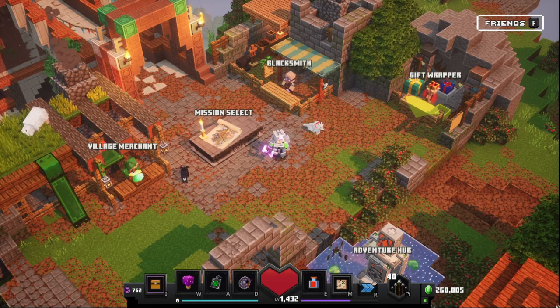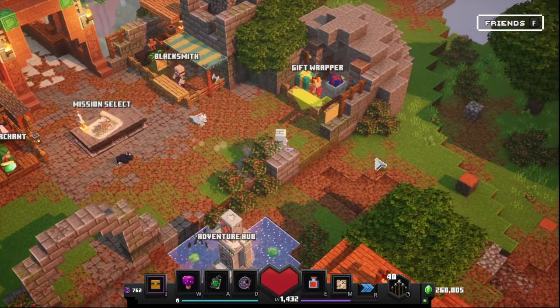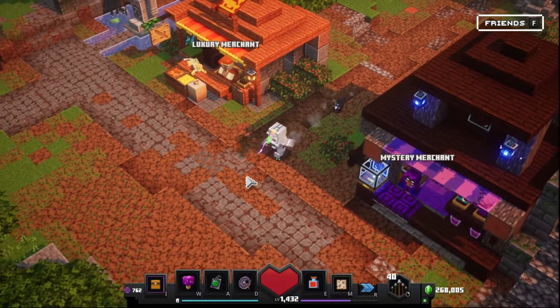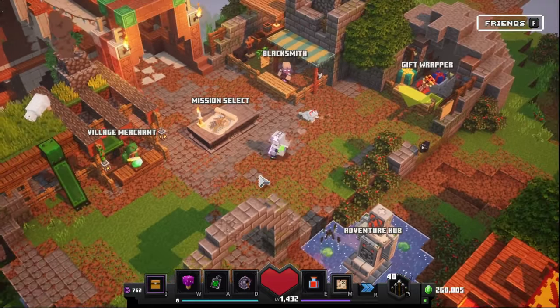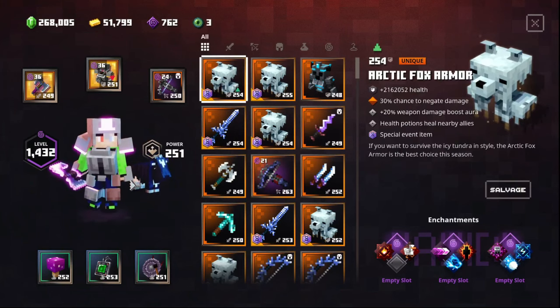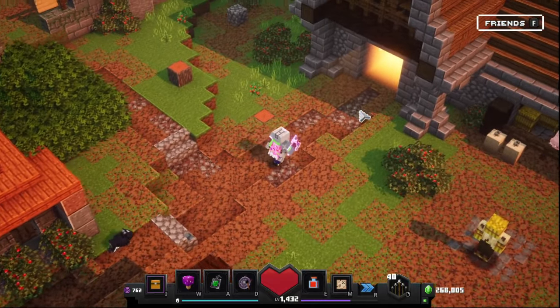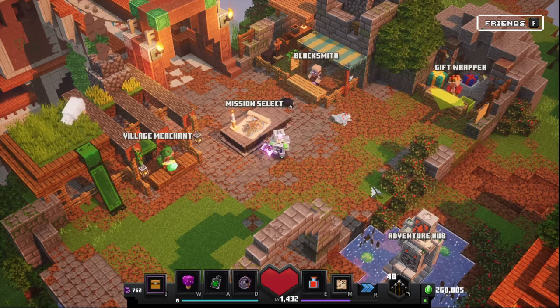Hello everybody and welcome back to Minecraft Dungeons. In this video I'll be showing you how to get power level 300+ with absolutely insane items, super easily. It uses no mods — just vanilla. I know I've got a custom skin and stuff, but none of those mods have anything to do with it. It's completely vanilla and super simple to do.